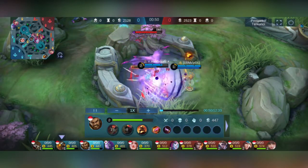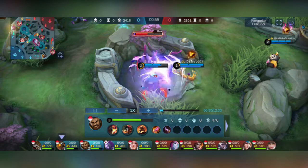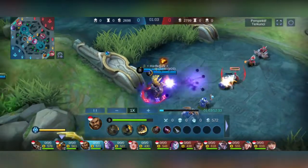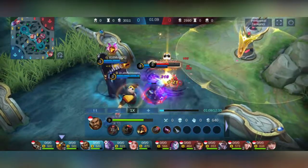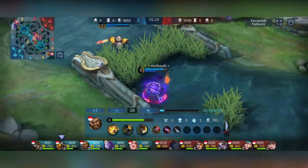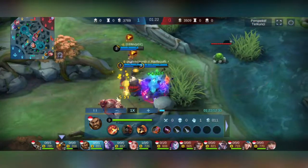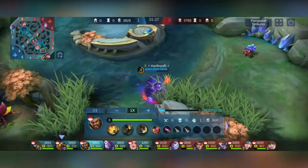Gua nggak pakai retri, pilih jaga-jaga kalau di buff biru dirusuh oleh musuh. Langsung dapat buff biru dan gua ngekril minion sedikit. Kayaknya dapat first blood? Bukan, itu dari Rafaela. Gua langsung nyari stok Jungle dan roaming ke bawah.